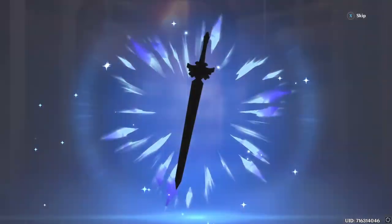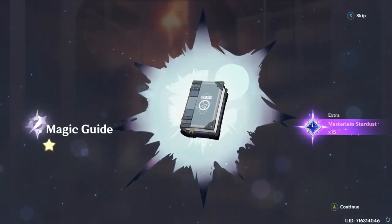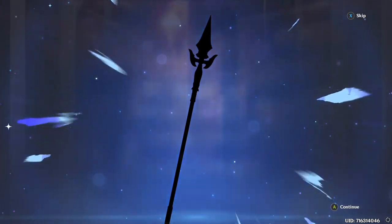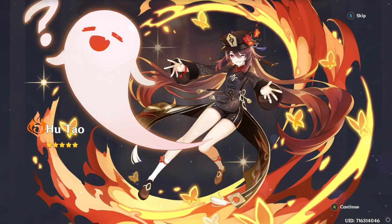Here we go, we got a five-star incoming! Where is she? I pulled Diluc last time so I think I'm due for Hu Tao. There we go — beautiful! Hello Hu Tao, Hu Tao, Hu Tao!